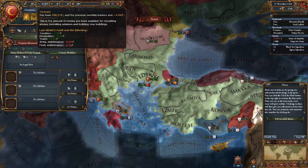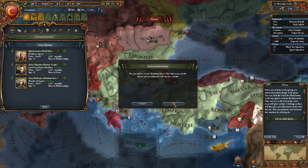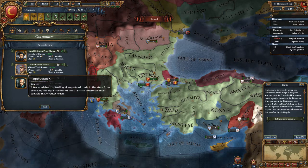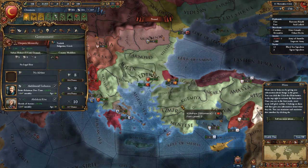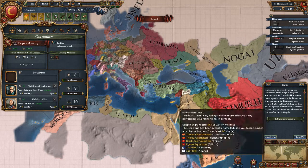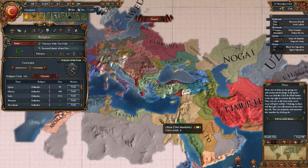Morale of armies would be good for us since we're currently in a war. Better relations over time, global trade power. I think better relations over time, because I'm going to try to get some alliances going — because we are Sunni, so we are Muslim.